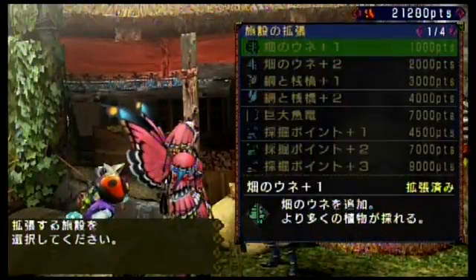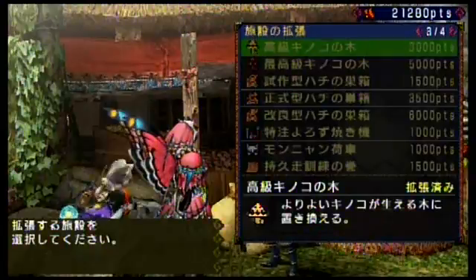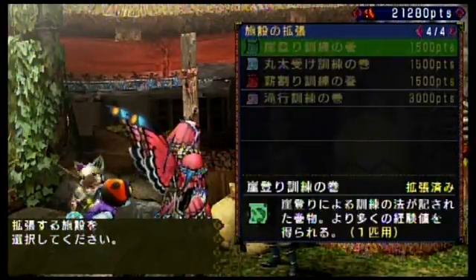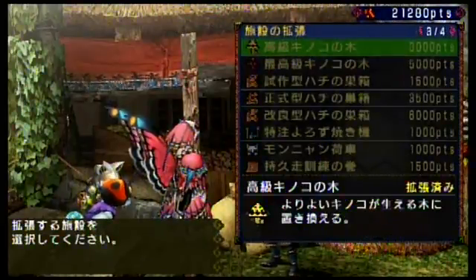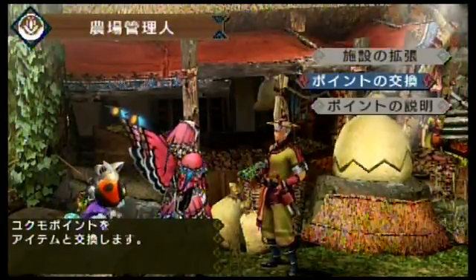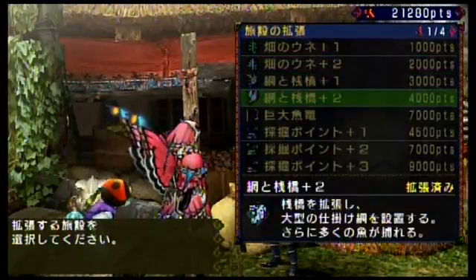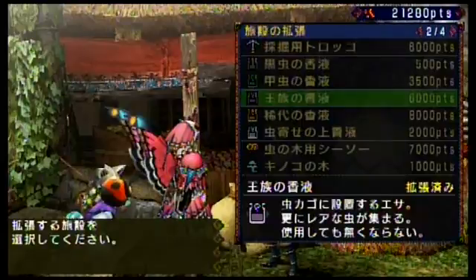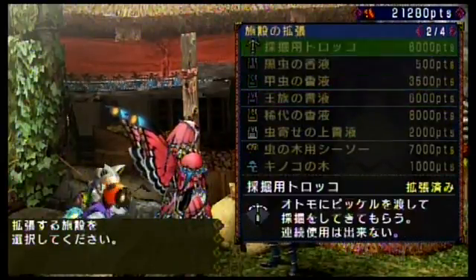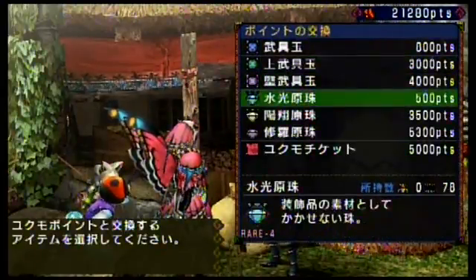As you proceed in the game, the farmer might tell you that you can make an improvement to the farm — if it has a bug image, it'll improve the bug area. You improve the areas by accumulating points every time you go on a hunt or gathering mission. Certain fish, mushrooms, or other items you collect but don't get to keep are converted into points, which you can use to improve the farm or even craft hard-to-find items.